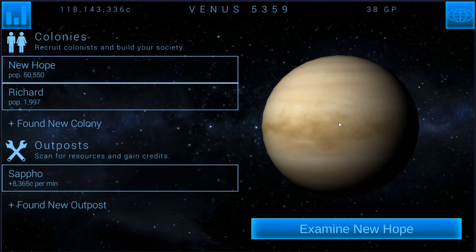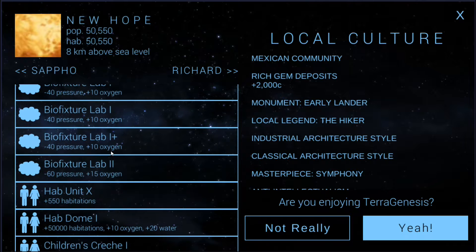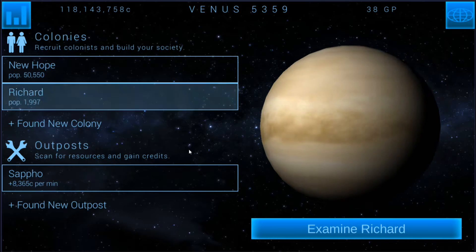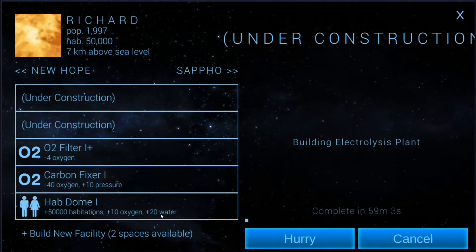We're doing pretty good with everything else. The population is maxed out here, it just hasn't maxed out in the other area. We could do another hab dome but that's going to give us more oxygen and water — better not do anything that's going to increase oxygen or water for a while. The hab domes we've got are good enough.